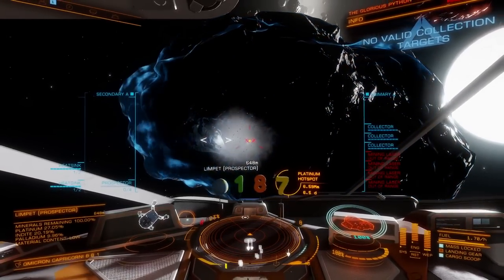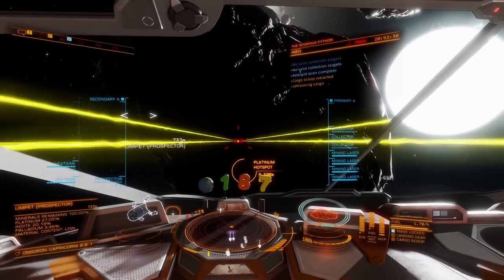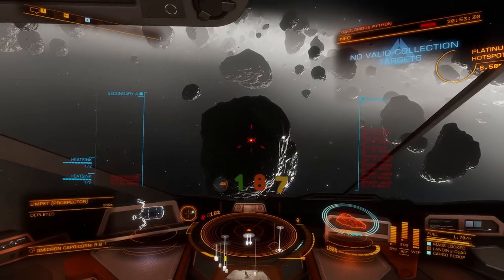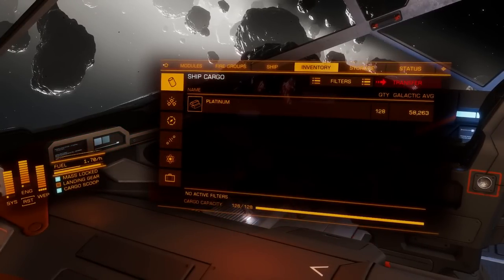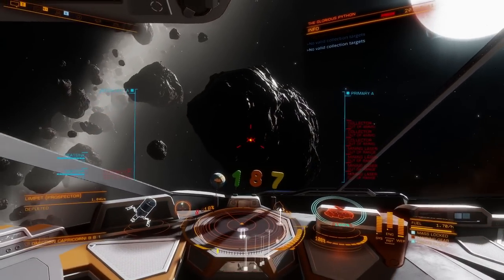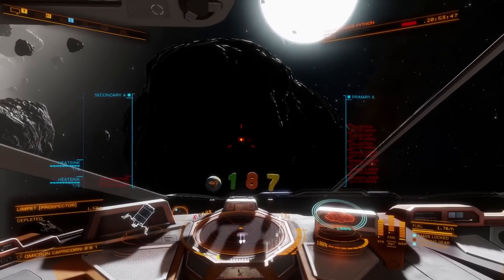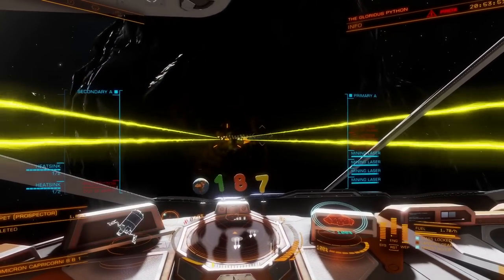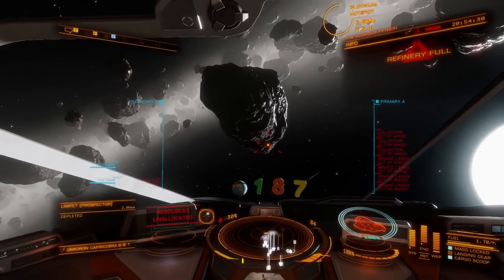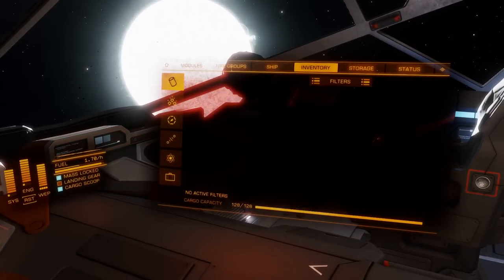Only a few minutes after getting here you're going to be loaded up with platinum. Don't make this mistake though — I thought the last rock had plenty of platinum to fill my cargo hold and hopper, but it did not. So we have to blind mine: any rock that has platinum in it, since I have everything else on my ignore list, my collector limpets will fly over and get it. Only had to blind mine a couple rocks and my refinery is now completely full.